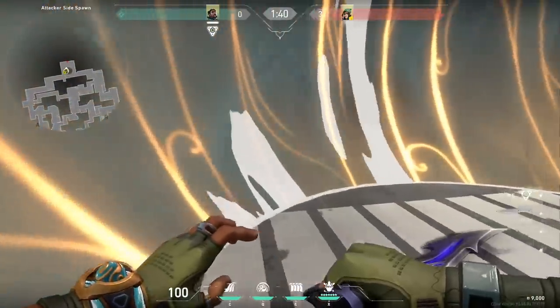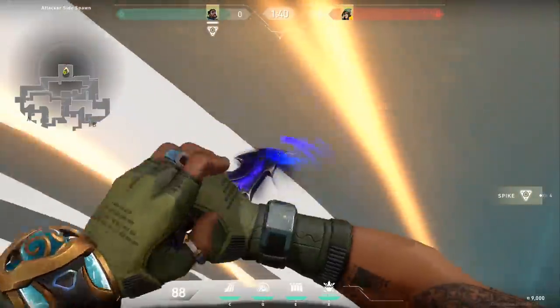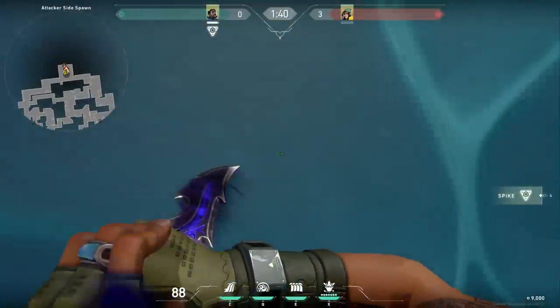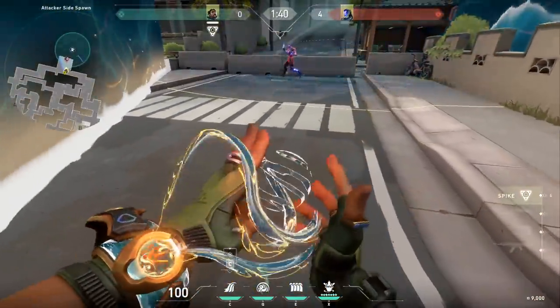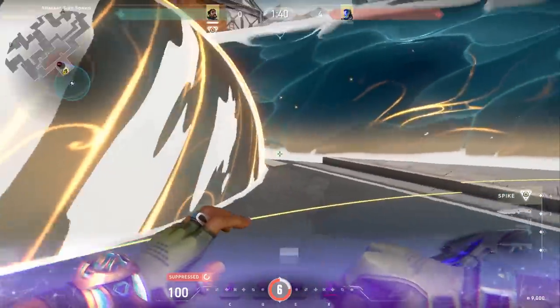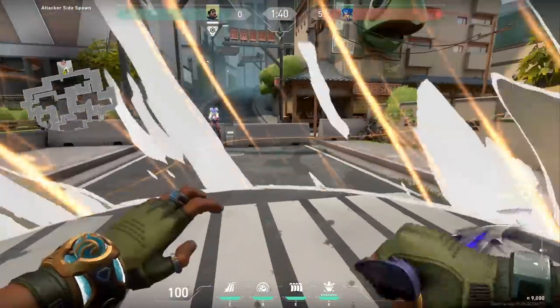This also applies to the Killjoy turret, but it's kind of hard because it also acts like a smoke — so when you enter it, the Killjoy turret stops targeting you. You can also break the wall with a knife, which is kind of funny. If you throw out all your abilities and then get completely suppressed by KAY/O, it doesn't stop the abilities — they keep going around you, no biggie.